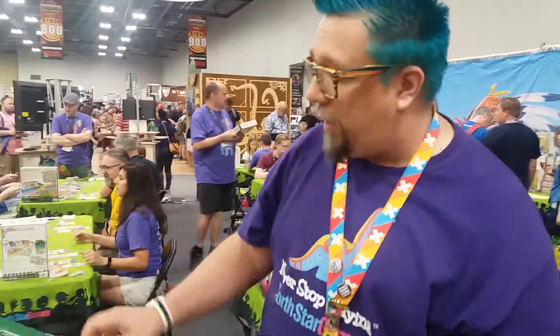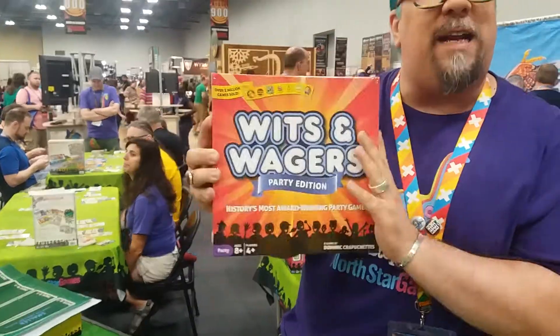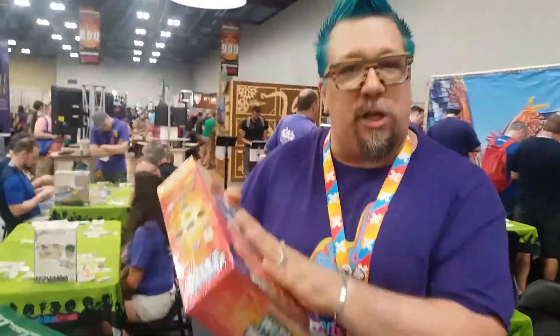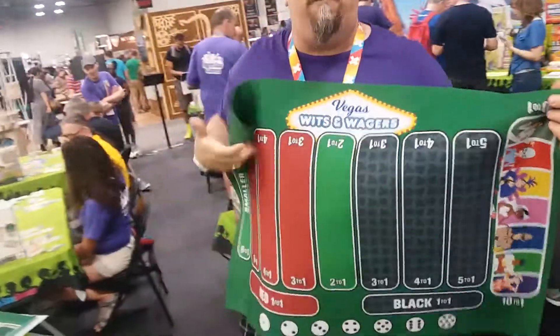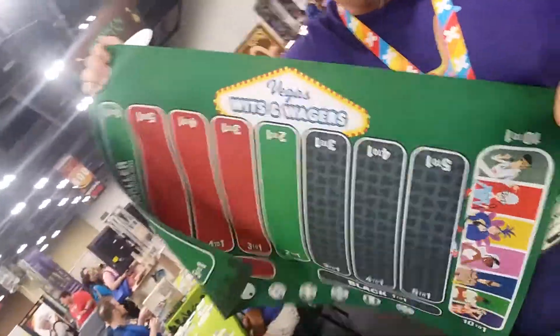What is Wits and Wagers Vegas? So Wits and Wagers Vegas — let me show you a couple of things. First of all, it's an expansion to Wits and Wagers Party, which you can find mostly at your local Target or your local game store. I know a lot of people see it at their local Target. It's an expansion to this game. It is this mat — three foot by two foot. The mat is gigantic.